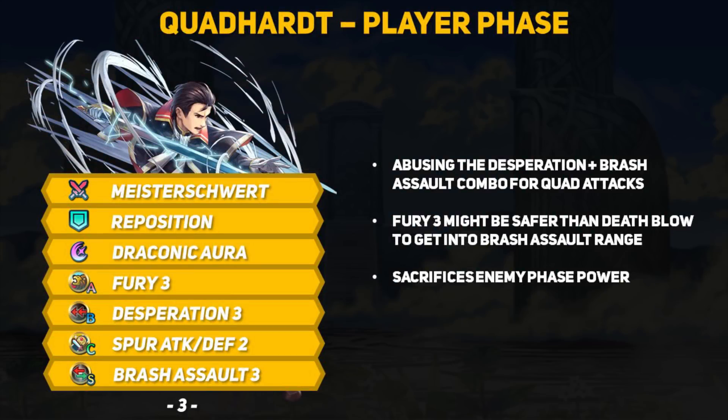For the next build, we give Reinhardt Desperation and pair it with the Brash Assault Sacred Seal to allow for a very devastating quad attack if Reinhardt can get low on HP. It's quite risky because it only works when the unit is below 50% HP, and Reinhardt is so slow that he will get doubled by pretty much everything — and if he can't kill his opponent with his counterattack, there's a decent chance he will go down. We use Fury 3 because we want the 6 recoil damage after every fight to safely lower Reinhardt's HP. We won't be caring about 3 less attack when Reinhardt is hitting the enemy 4 times in a row. If you're going to be quad attacking, take a 3-turn special like Draconic Aura or Luna since those will always proc on the 4th hit or earlier. Without Vantage, this build sacrifices a lot of enemy phase power, but Reinhardt gains immense KO potential against melee targets on the player phase.